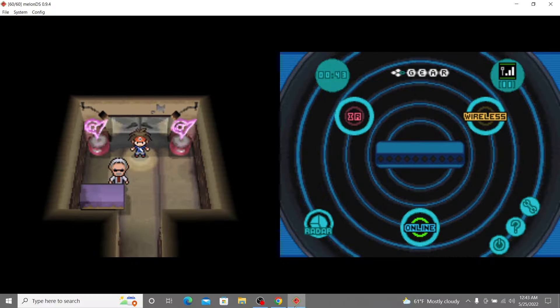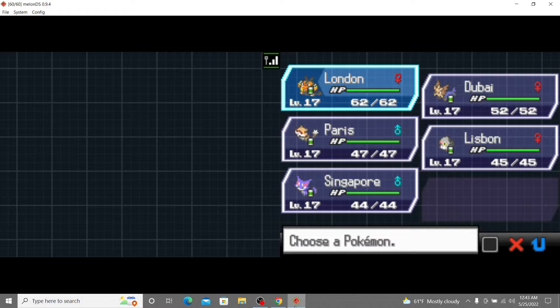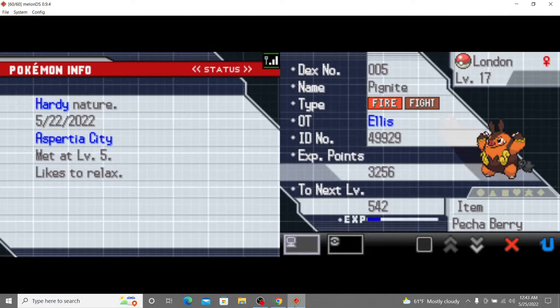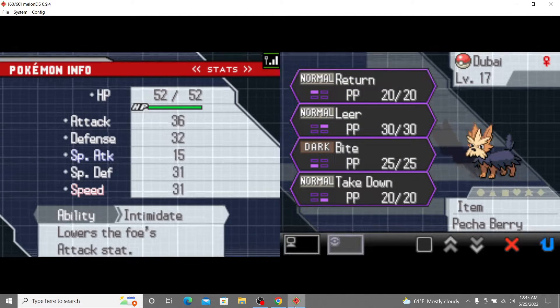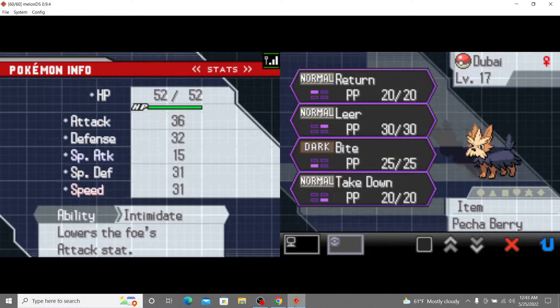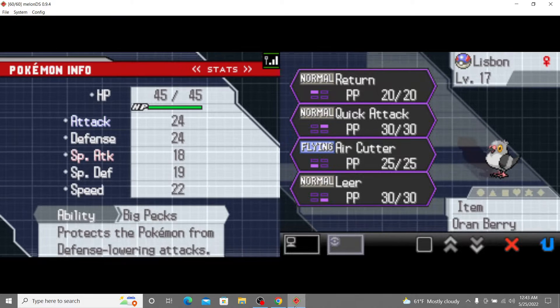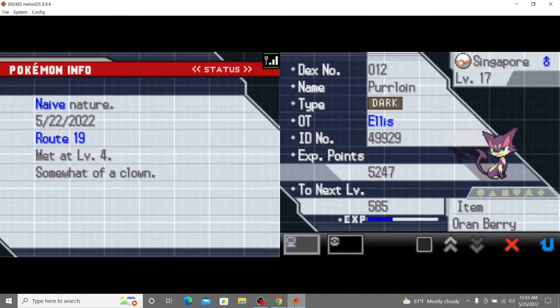So let's go ahead and jump to where we are right now and see what we're working with. We have honestly a really good team. Especially with the Pignite and the Herdier — so much damage between these two. I think we're going to have a really good time against this gym leader. And then bringing up the rear, we got the Pidove, Patrat, and the Purloin.